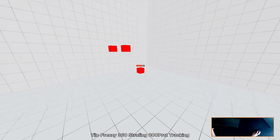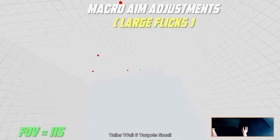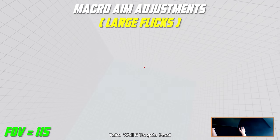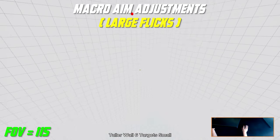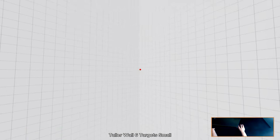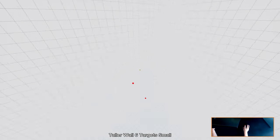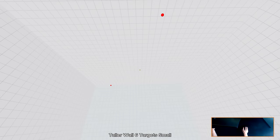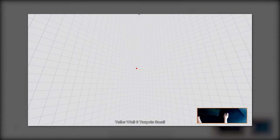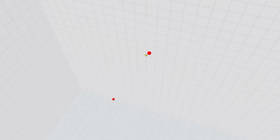Throughout this whole routine you can use my handcam as a reference on how you should properly perform these trainings. For our fourth task we have Taller Wall 6 Targets Small at 115 FOV. With this task you want to practice your macro adjustments and vertical aim. Make sure that your flicks between targets are as straight as possible and go for the clusters — basically try to kill two targets that are the closest to each other.